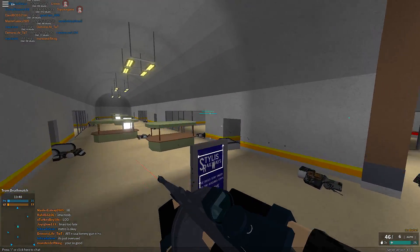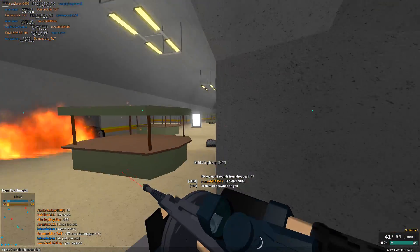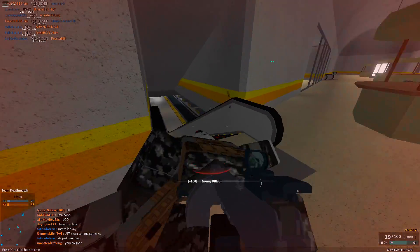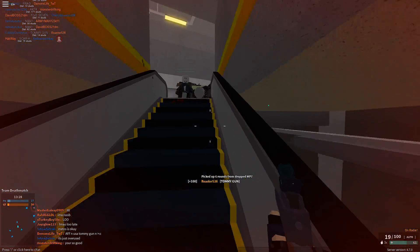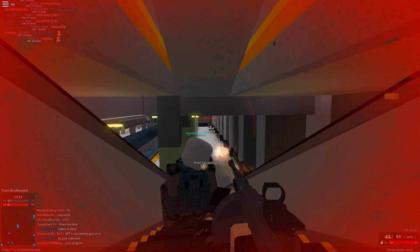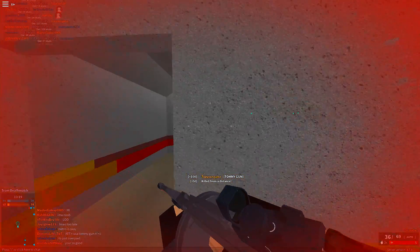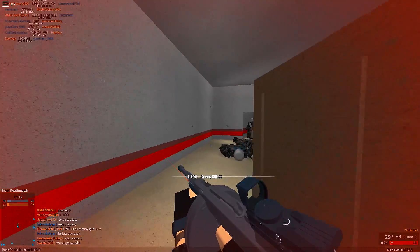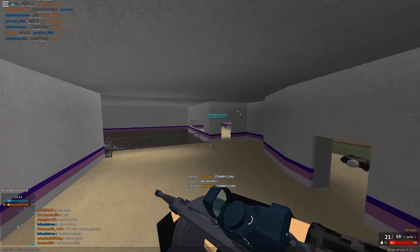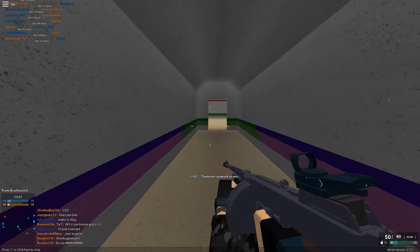Another thing about this gun is it really has no wall-banging capabilities. The penetration depth is half a stud, but that isn't even the main issue — something as simple as the posters or signs on Metro, it's hard to shoot through them. I don't think you're even able to shoot through them at all, which is really weird because any gun, even pistols, have no problem shooting through those. I really don't know if something changed, but I don't like it at all.